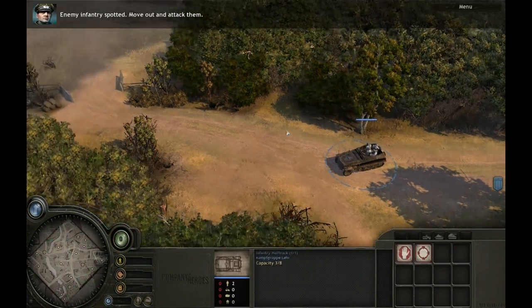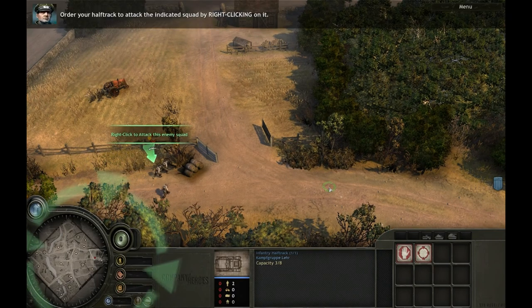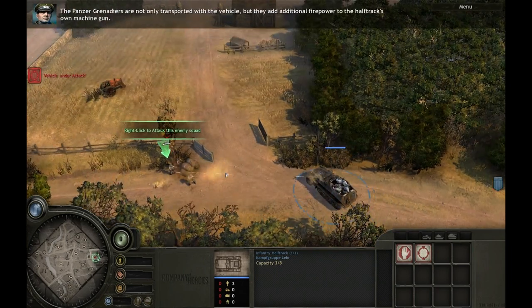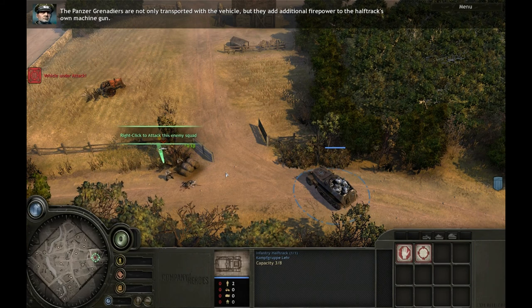Select your half-track. Enemy infantry spotted — move out and attack them. Order your half-track to attack the indicated squad by right-clicking on it. The Panzergrenadiers are not only transported with the vehicle, but they add additional firepower to the half-track's own machine gun.